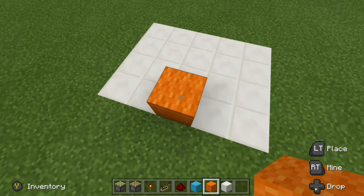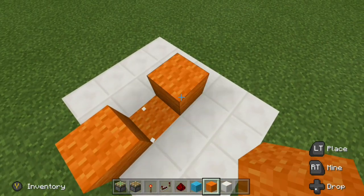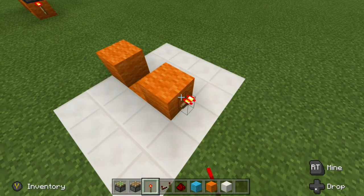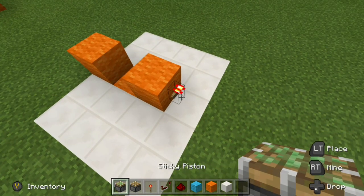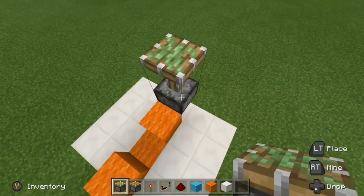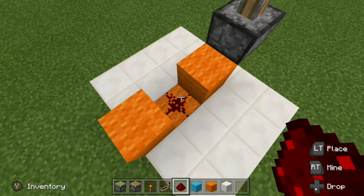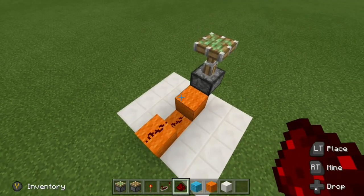Go ahead and place a block down right there, a block right there. Now go ahead and grab your redstone torch, come around to the side, and place down your redstone torch. Get your sticky piston, come right above the redstone torch and place it down — it should extend. Now go ahead and get your redstone dust and place redstone dust right here, right there. It should look just like that.